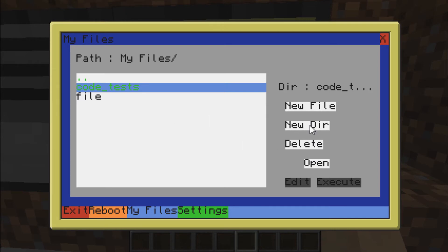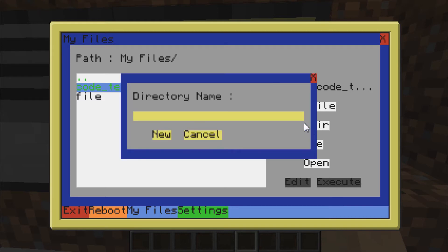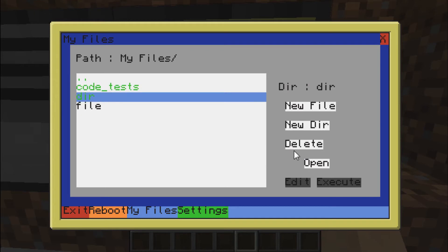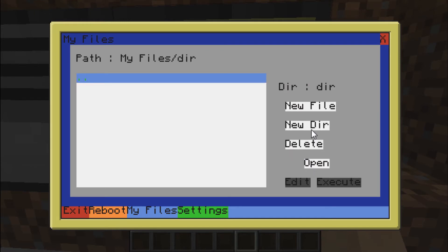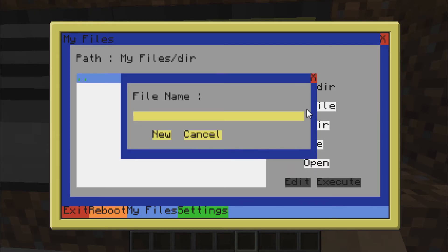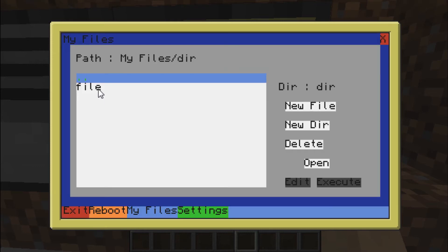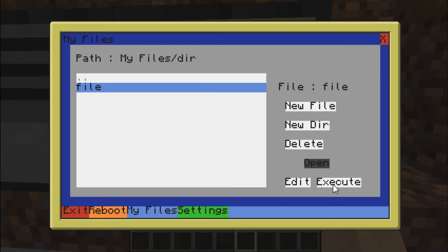Let's actually create a new directory — let's be very original and call it DIR, as in directory. Let's open the directory and create a new file, and we will call it 'file', because we are incredibly, incredibly original. Let's save, exit, and we can edit, execute, whatever you want with the file — so that's cool.